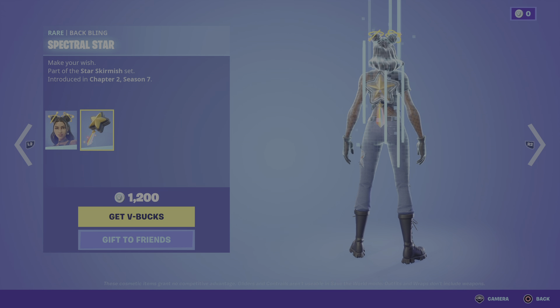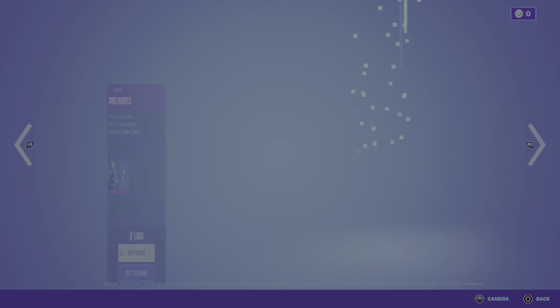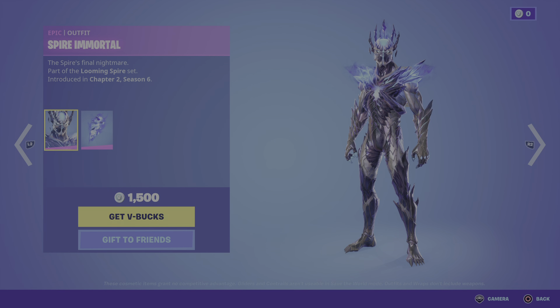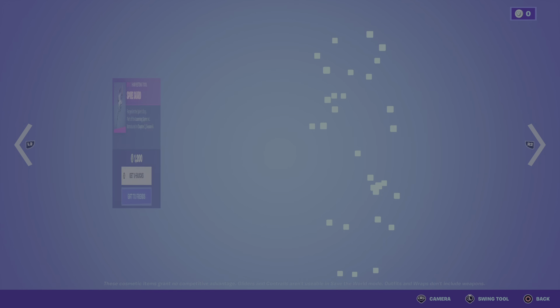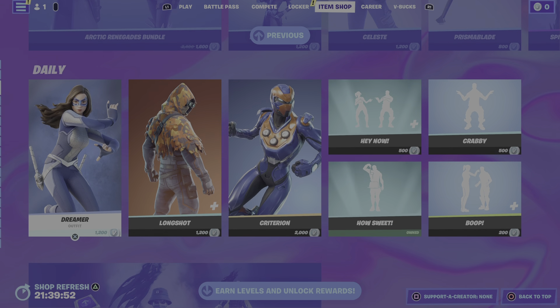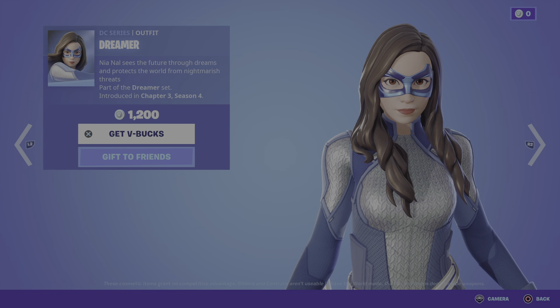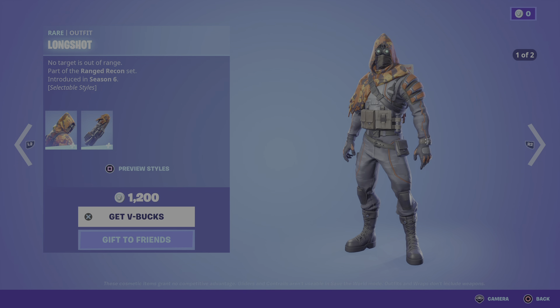We also have Celeste, Prisma Blade, Spire Immortal, Spire Shard, Dreamer, and Longshot.